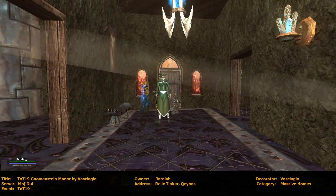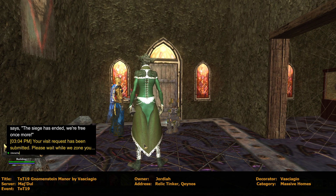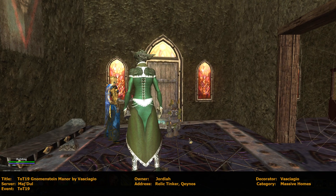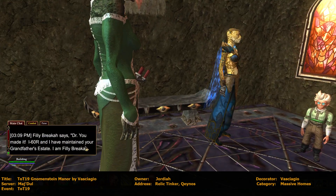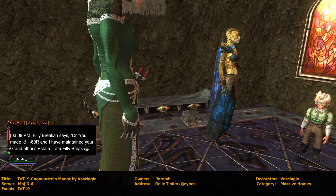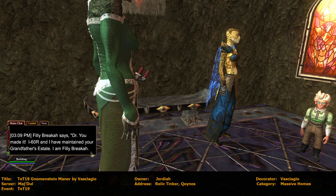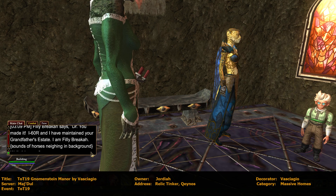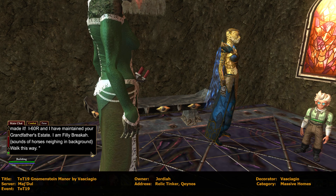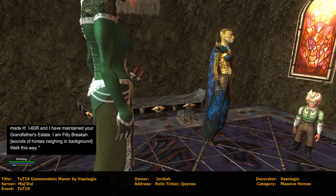Okay, let's go this way. And I forgot to clear my chat, and I can't spell or type here still. Silly Breka says, 'Doctor, you made it. I, 60R, and I have maintained your grandfather's estate. I am Silly Breka.' Sounds of horses mean that I've grown. Walk this way. That is funny.